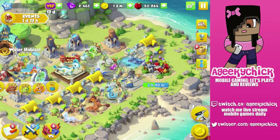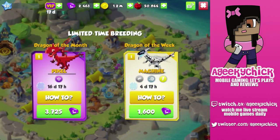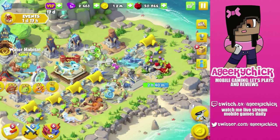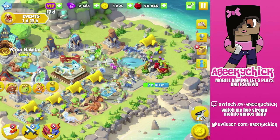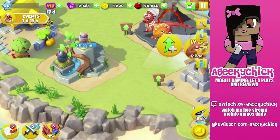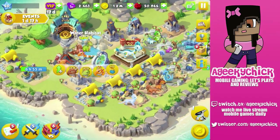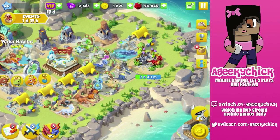I do not have the Machine as of right now, or Pixel, but I am working towards Pixel and I'm going to talk more about it in another video. I've been reading the forum — you might want to check there. Black Armored is the dragon you need to get the Pixel Dragon, so start working towards that.